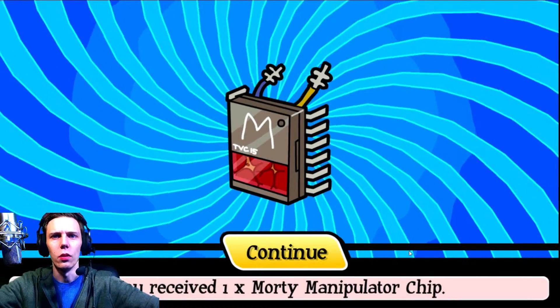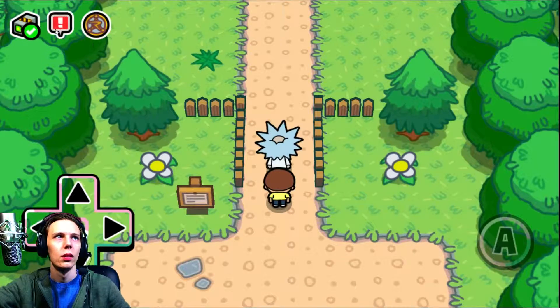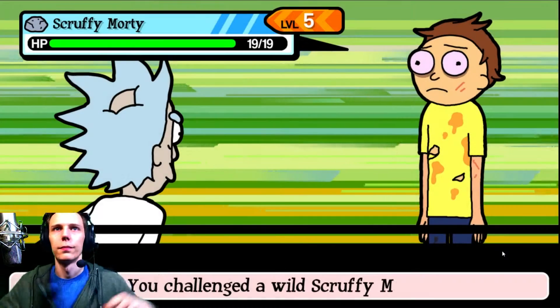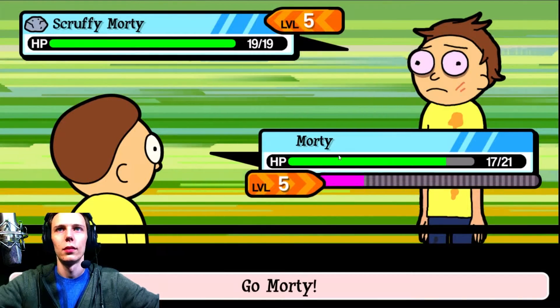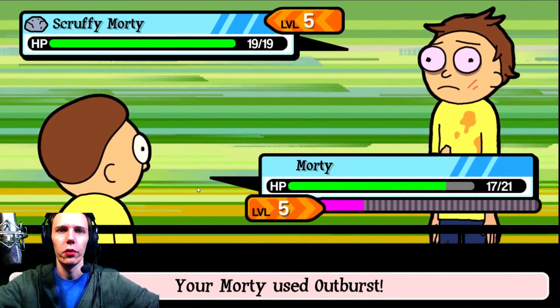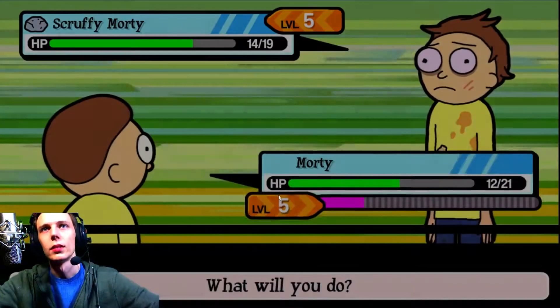What we got here - a Morty manipulator chip. What does that do? So we just got to chase him around, wear him out, and then add a limb. We actually battle him, do battle him. He's very elongated - tackle while Morty to weaken him. The chips are Pokeballs in a sense. I don't want to use it now, I barely did any damage to him. I'm going to waste my chip.